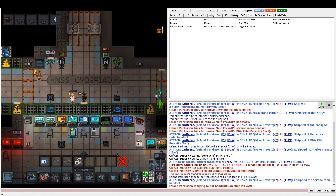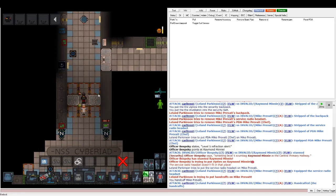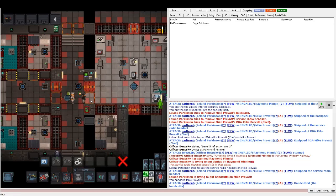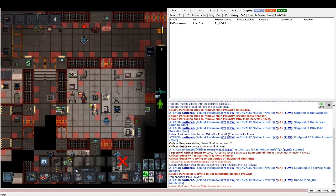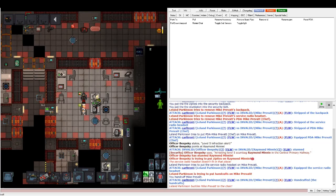Since this guy has contraband on him, we're going to arrest him. Since he's being cooperative, we'll cuff him and bring him to security. Since we already searched him, we'll just bring him straight to processing. The best thing to do when you find contraband on someone is to tell your warden or head of security what you found.